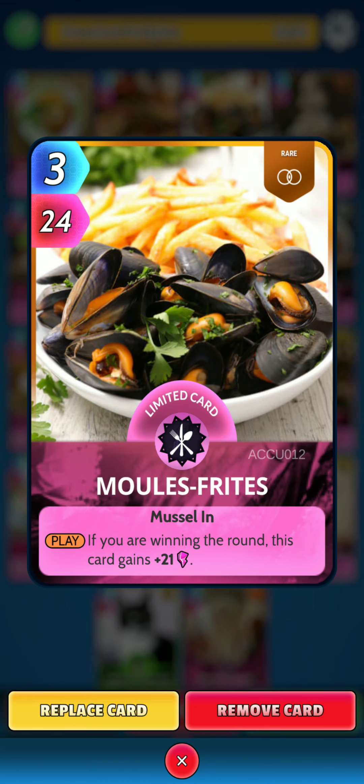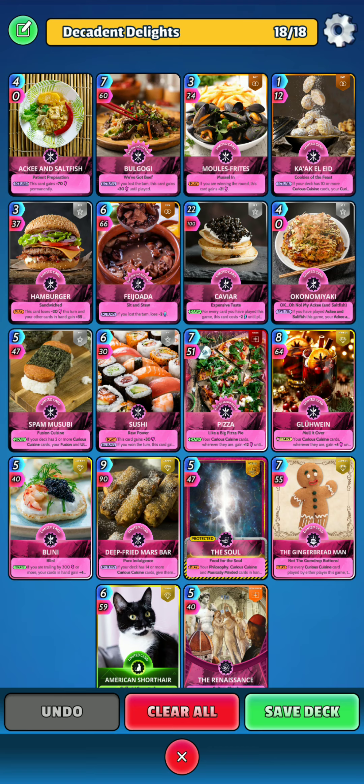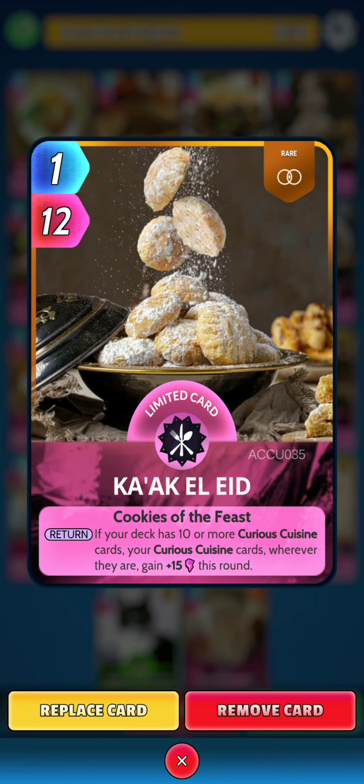Next is Moles Fruites. On the play, if you are winning the round, this card gains 21 power. Next up, Kak El Eid. On the return, if your deck has 10 or more Curious Cuisine cards, your Curious Cuisine cards, wherever they are, gain 15 power this round.